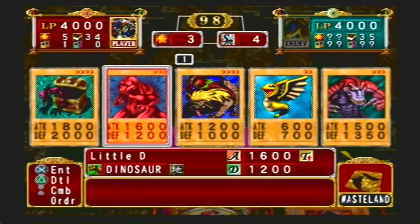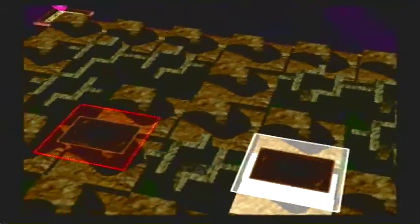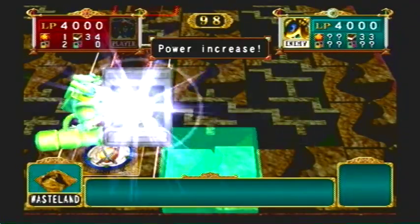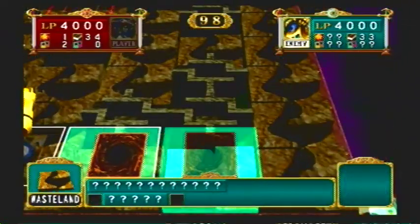Let's do some random fusions, I guess, because I don't know what I'm doing. I didn't think it would work. Let's see what his card is — a lot of power increases. He has Barrel Dragon, which destroys the card at random.